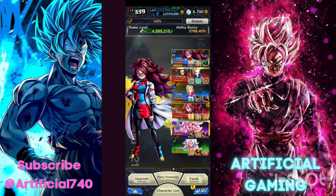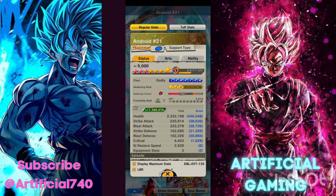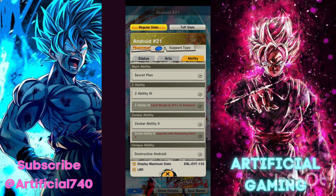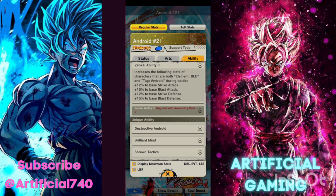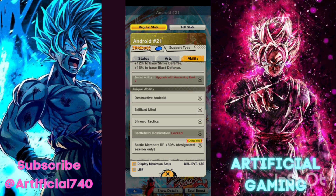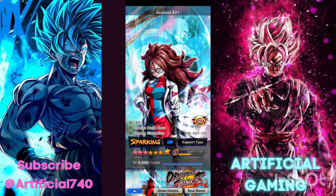I don't want to bore you with the details, so I'll just show you a basic kit of each character and the Zenkai level I have them on. I have this Android 21 on Zenkai ability 2, which is basically giving blue Android a buff. If you max the Zenkai out and have LF 17, you'd be able to have Android 17 in the leader slot doing much more damage.